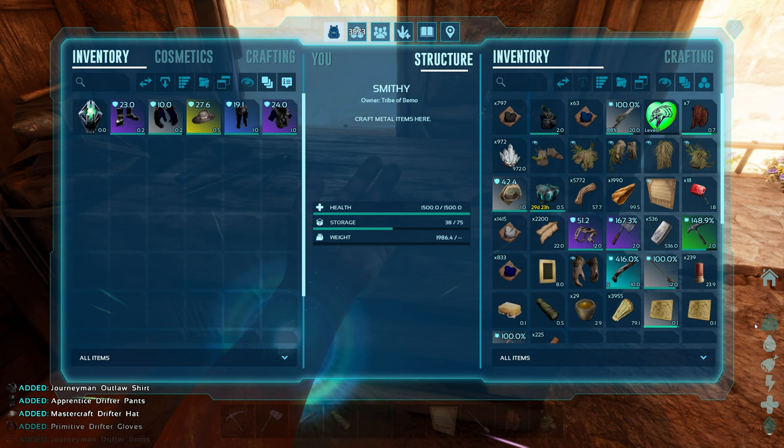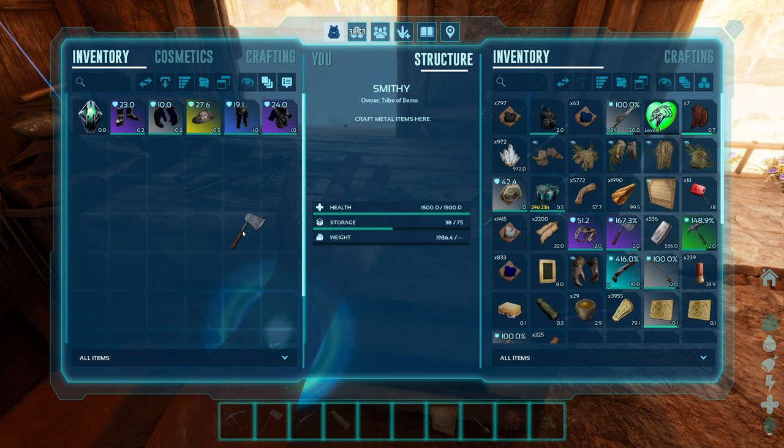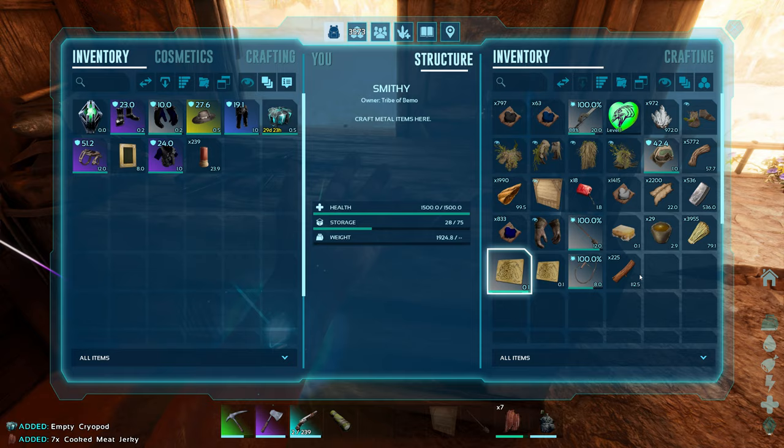We got some good stuff from the supply drop runs - a couple things. We got a head piece for the desert armor. Now, you used to get a full set in each one of the drops whenever you would find them, but only one part here. I'm guessing with ASA it's a little bit different on the drops. We got a saddle for the moth - the main reason why we're taming one today is because I found the saddle.